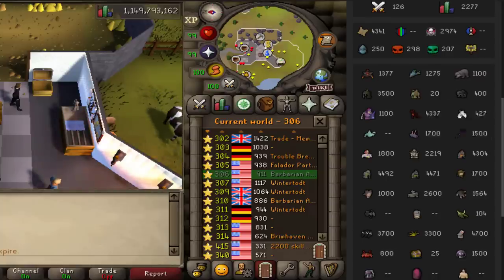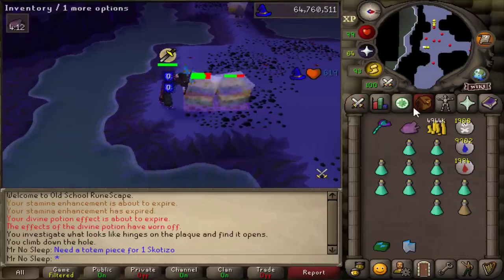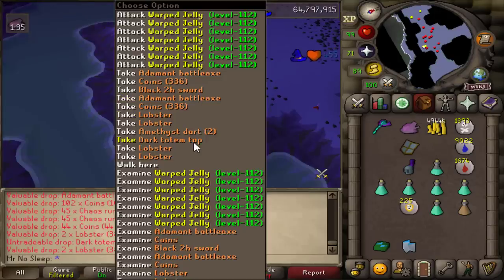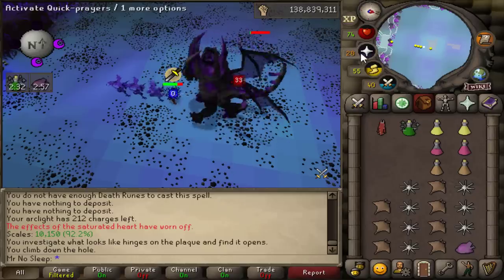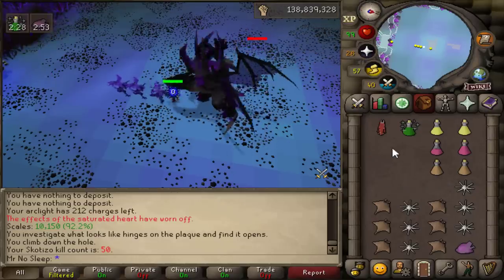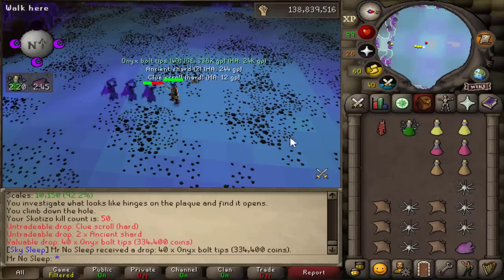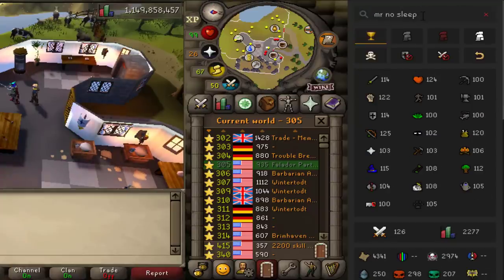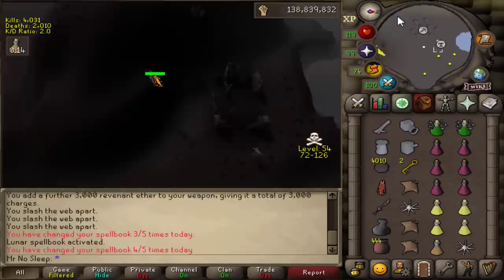Before venturing into Obor's cave, I needed one piece of the dark totem to complete the full thing, and then I'm going to kill Scurrius once because I'm at 49 KC and I really want that ending in zero. Took about 20 minutes at the jellies just barraging them and I got the dark totem top. Killed Scurrius one time to get to 50 kill count. It'll be a while before I get 10 totems for 60 KC but I'll take 50 for now. On the hiscores I'm ranked 42,000 in Scurrius - really slacking there.